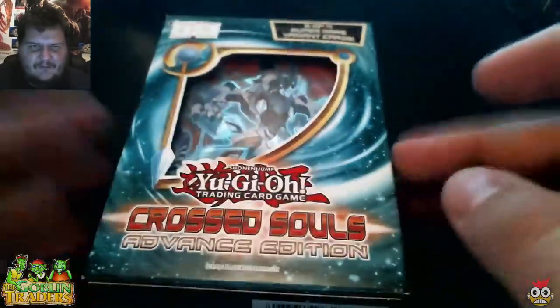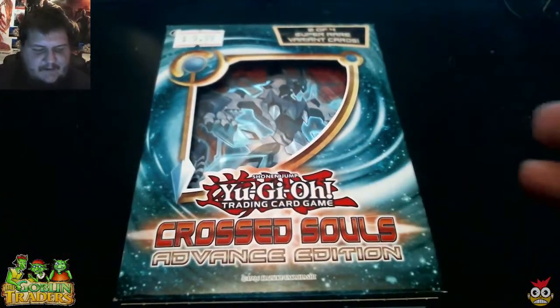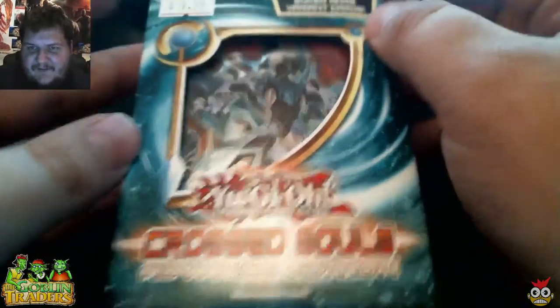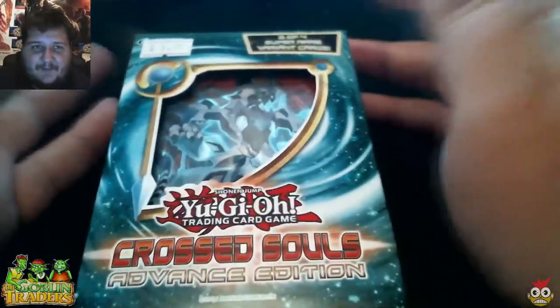I'm not too familiar with Yu-Gi-Oh!, but I know there's a few big ones in this set like Galaxy Cyclone and Lose One Turn. I'm going to have to look at a cheat sheet. So if there's something you guys like, just let me know in the comments. Let's go ahead and get the first box open and see what we got here.